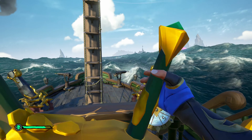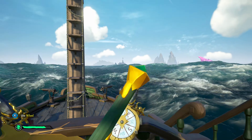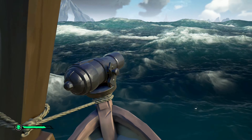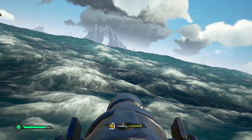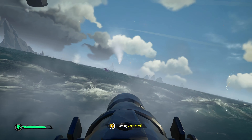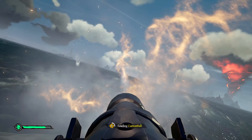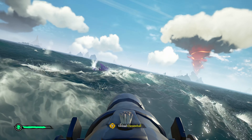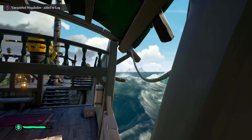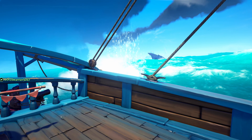This is by far the easiest done on a megalodon. Attaching the rowboat onto the back of your ship — sloop, galleon, brig, whatever — and if you just spin your boat in a way that you're spinning around with the megalodon itself, you're going to be able to continuously shoot it. On a sloop you can get about 11 shots on one meg before you kill it.